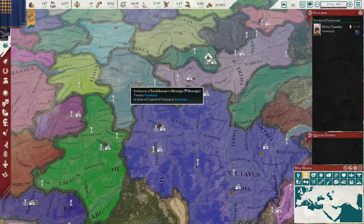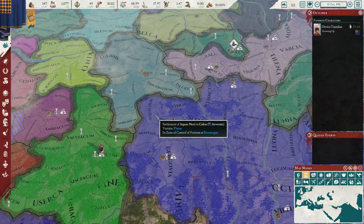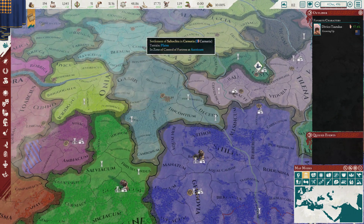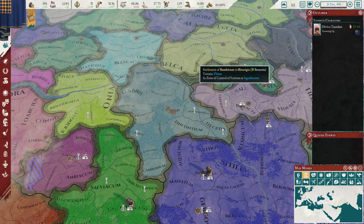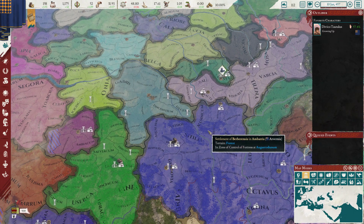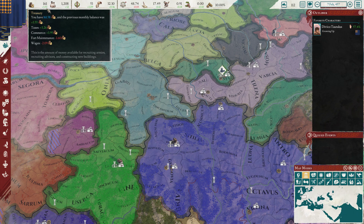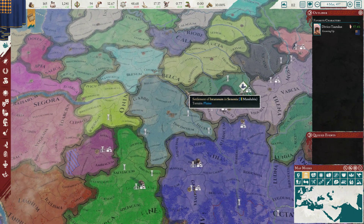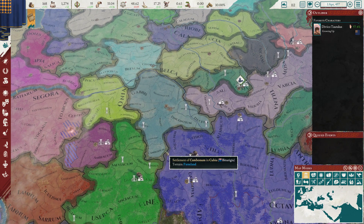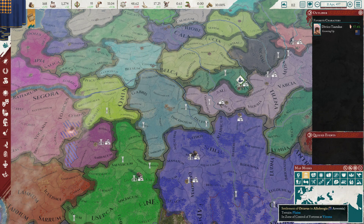We need to get up to 200 gold, then we'll hire this, let it get a little bit of morale, and then move in and try to do this without our allies. I think we can call them in if we need to. We're getting 3.5 per month - times 12 would be 42. So we should be within the year ready to go.